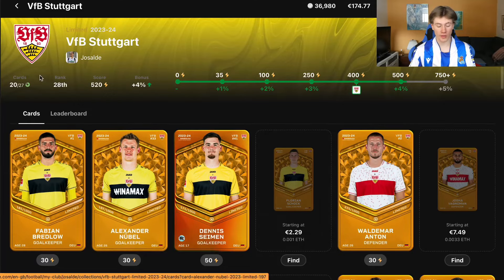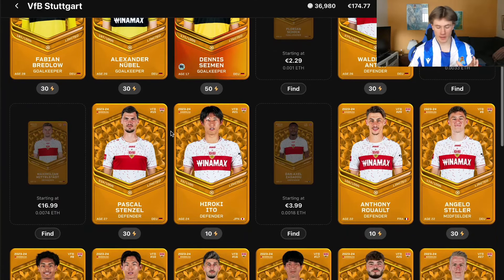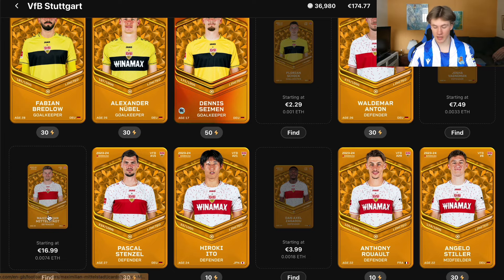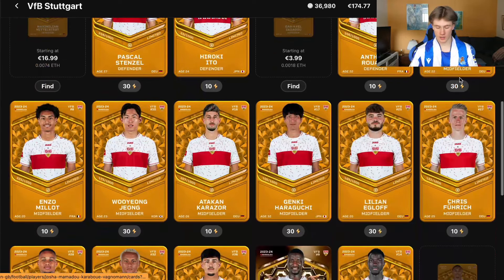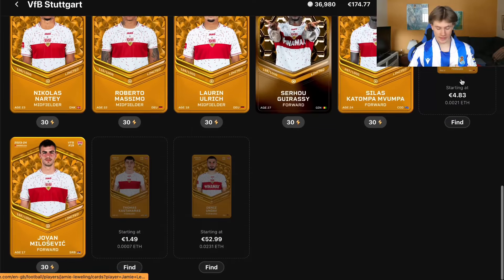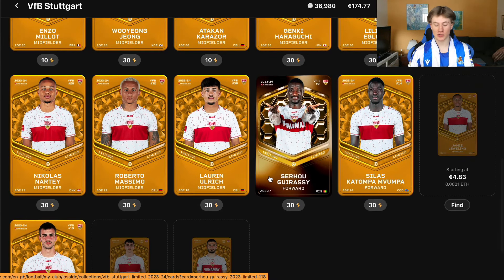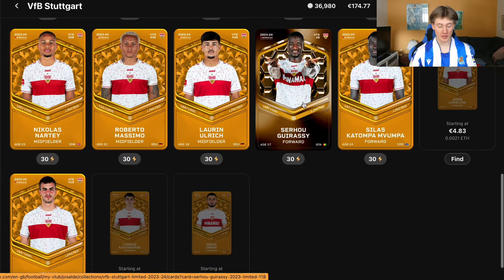We have bought 20 out of 27 cards. The only players left we really want are Mikkelstad, Vagnumann, and Dennis Undav — though he currently has a slight injury. I also picked up this great ASE card which looks so clean. I'm really happy I got him for a fair price.